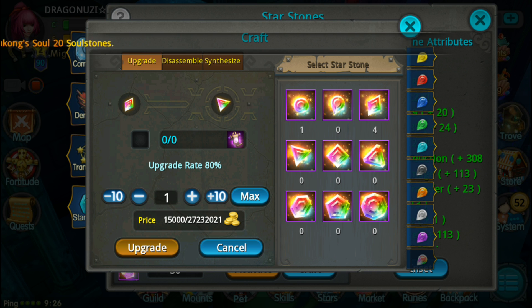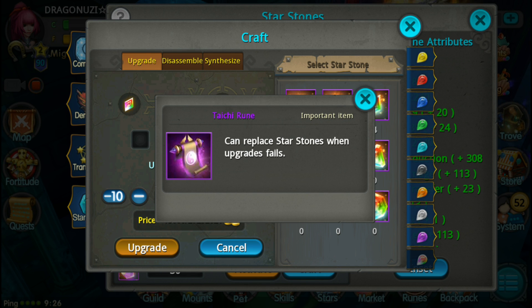Which means I will get back 3 only. 80% chance of success. But if you have this thing - Tai Chi Rune - so instead of losing a stone if you fail, you just lose this, you just use Tai Chi Rune. Can we play star stones when upgrade fails?